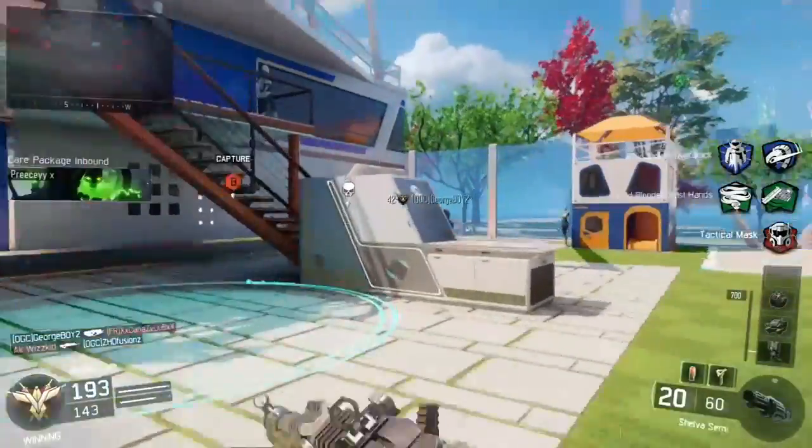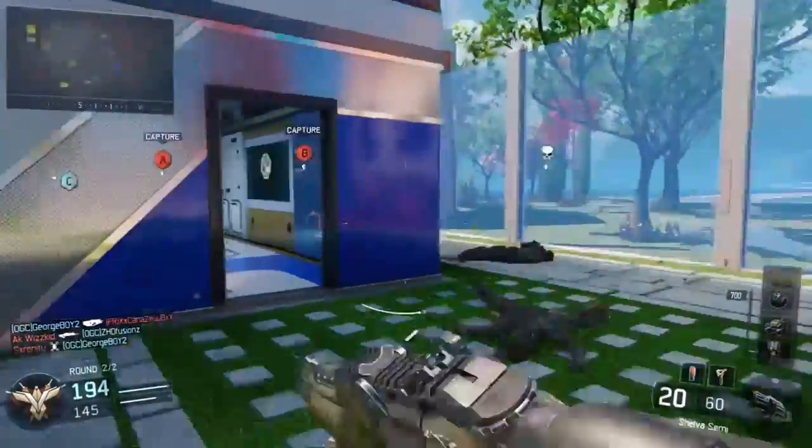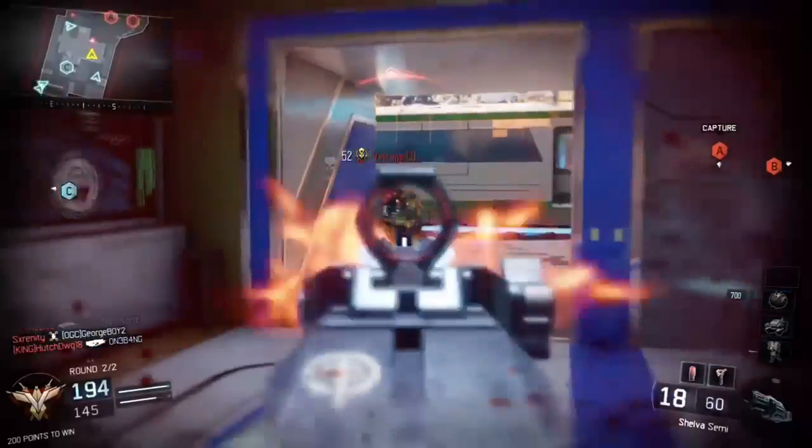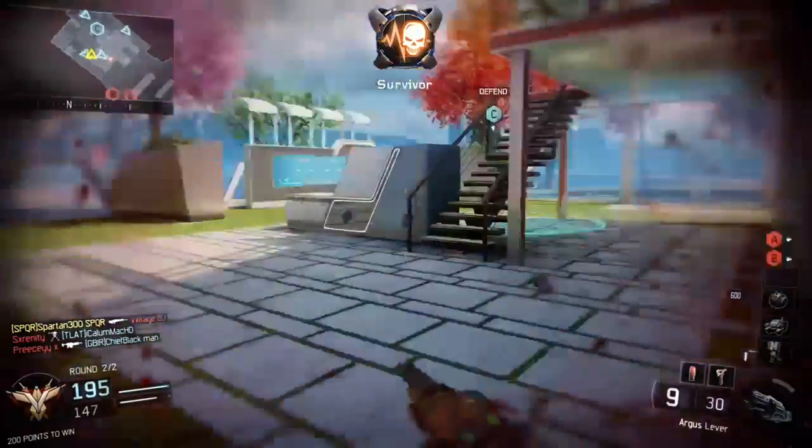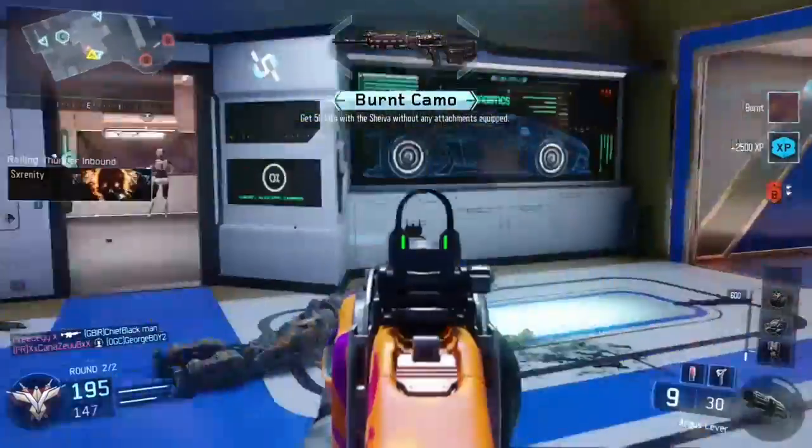Please join me for this sixth gold camo unlock for the assault rifle weapon. This time it's the Shiva — this is the sixth gold camo I've got now, working our way to that diamond camo. That's the moment I opened up the gold camo, and I thought I'd share that moment with you.